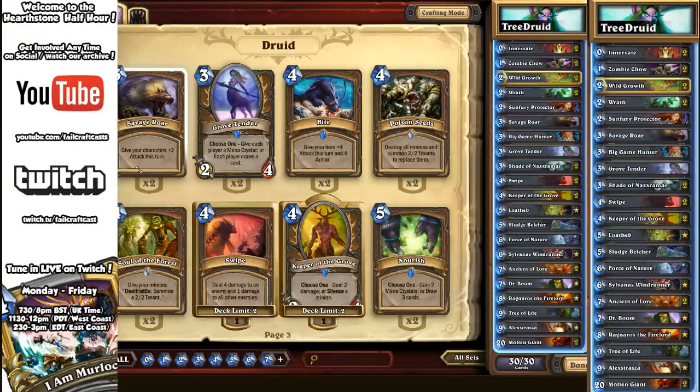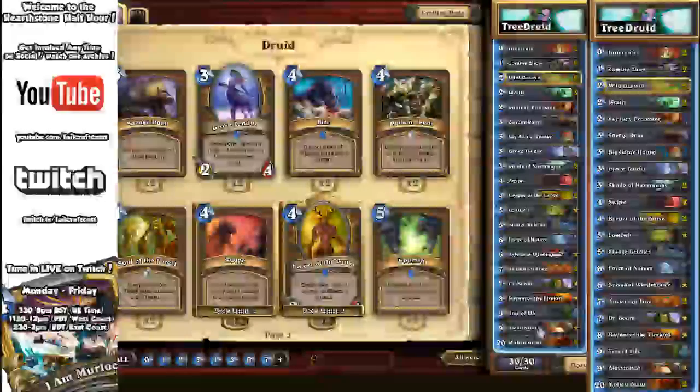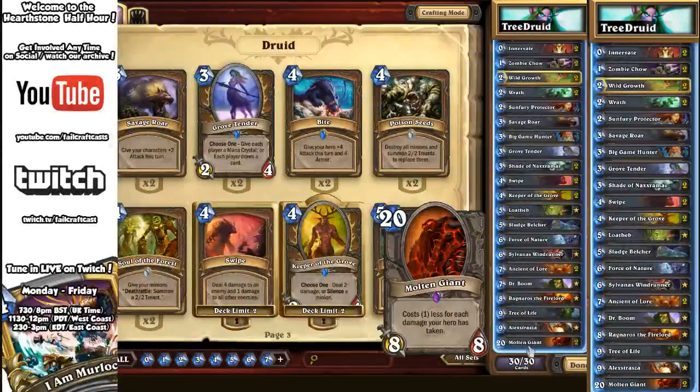This combines a little bit of what is known as Ramp Druid — ramping into bigger cards more quickly using cards like Innervate and Wild Growth to get you ahead so you can drop stronger cards more quickly. However, this Tree Druid deck is named so because it has Tree of Life and also combos out nicely with Molten Giant.